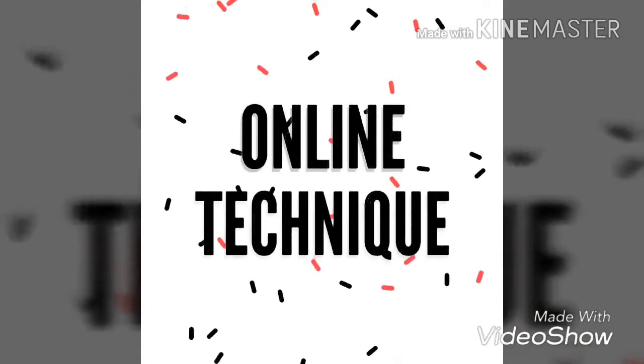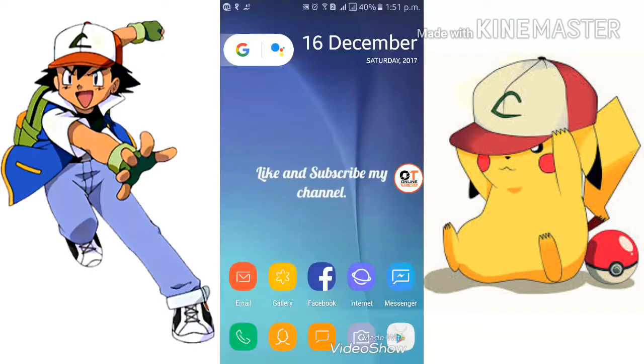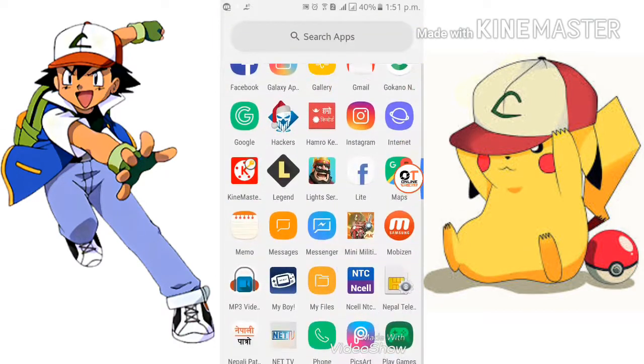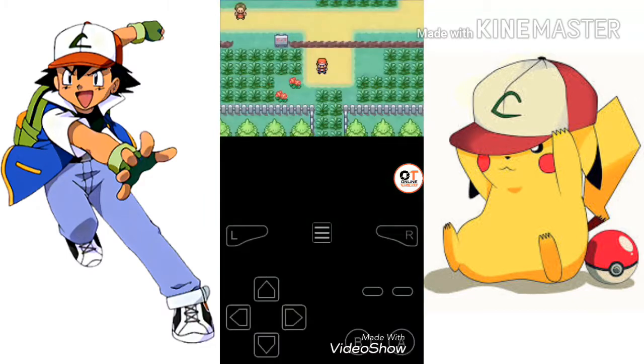First, you should open My Boy emulator. After opening the emulator, click on Pokemon Fire Red and open it. If you haven't watched my previous video, go and watch — the link is in the description. The link to download Pokemon Fire Red and My Boy emulator is also in the description.